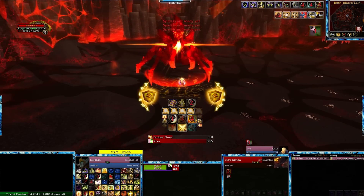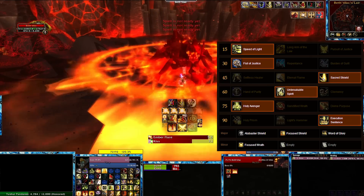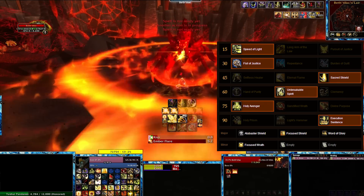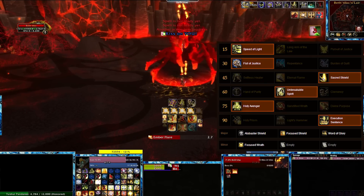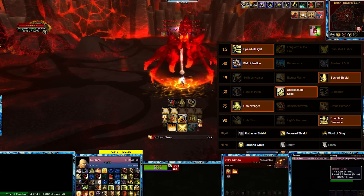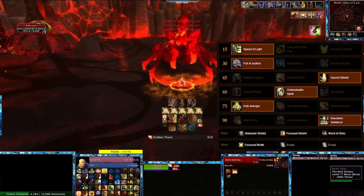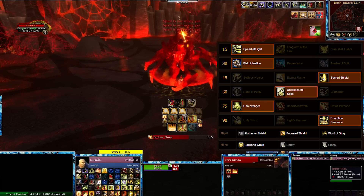For talents I'd go with Speed of Light just to get you back to the webs so you can get right back up. Sacred Shield of course. Unbreakable Spirit just for the increased rate at which you can put up Divine Protection. Holy Avenger is really nice just because it can give you a nice streak of Shield of the Righteous.